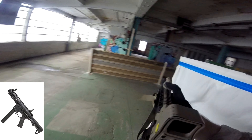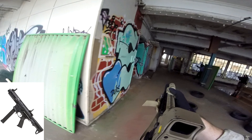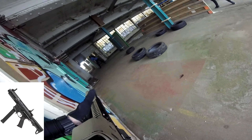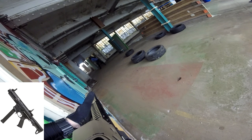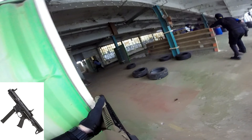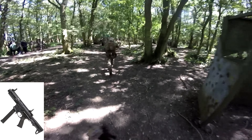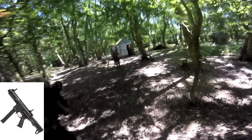Next up on the lineup we have the G&G ARP9. This is quite a recent release from G&G but has proved really popular and is sold out in most places. The price point is about £180 to £190, and there are a couple of special edition ones you can go for as well. It takes a long stick-style magazine similar to an extended Glock mag, and you can get those in high cap or mid cap depending on what type of player you want to be. It's a very short, compact weapon system with a 7-inch M-lock rail where you can attach accessories like a torch, PEQ box, or camera, but it's still short enough to get around corners easily in a CQB environment.